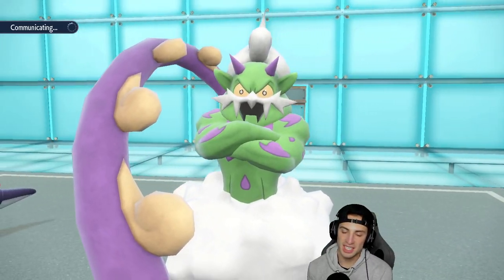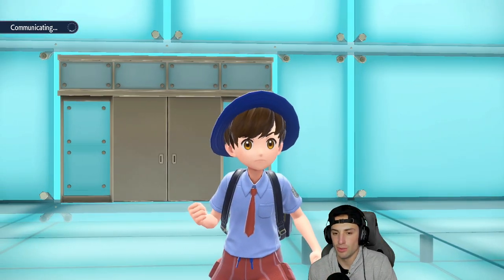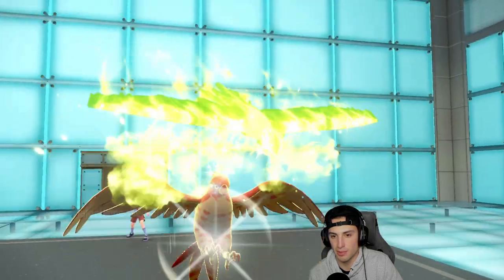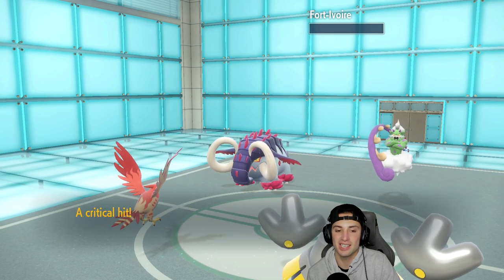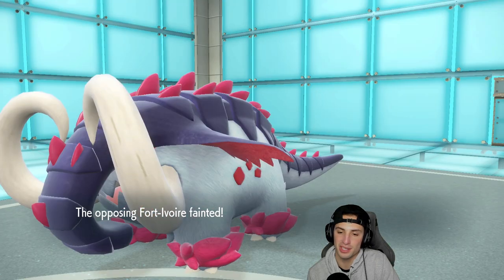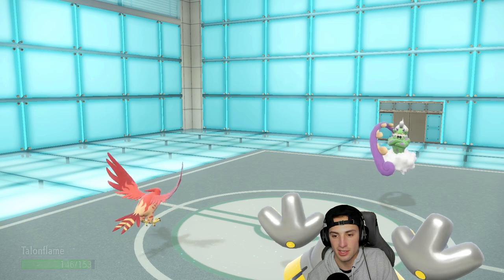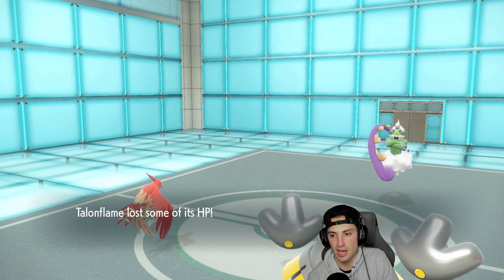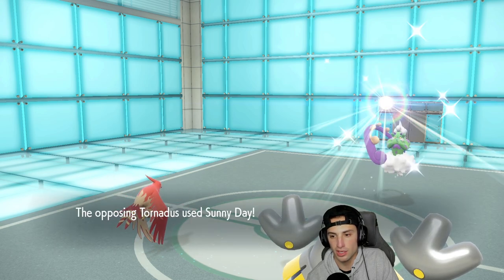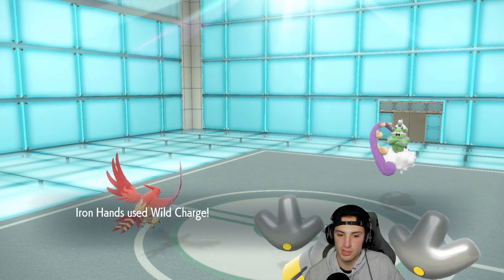Going for Brave Bird — it's Life Orb so it should KO. We do get a crit but I don't think the crit mattered; we were getting the KO regardless. Talonflame getting things started off hot! Great Tusk gets on out of there — we read the room well and didn't waste our Tera type.